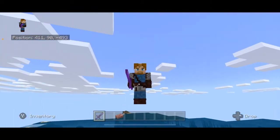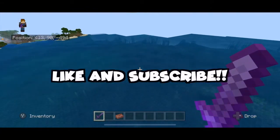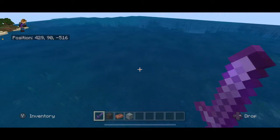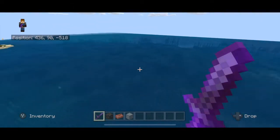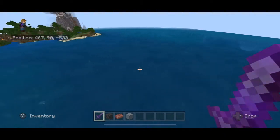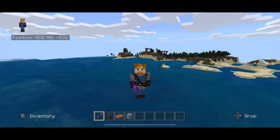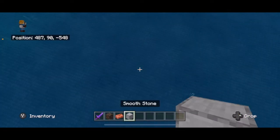Hey guys, Profe Pablo here — Spanish teacher turned Minecraft engineer. Let's build a glow squid farm! The glow squid farm is actually really easy to build. This is not a fully automatic farm, but it is a fun farm and you will get consistent glow squids. You're also going to get axolotls.